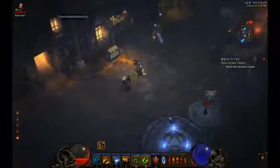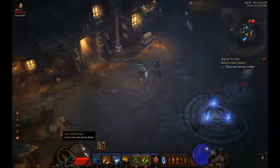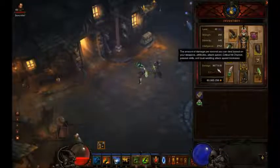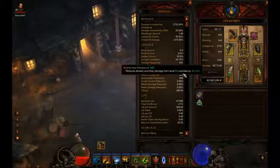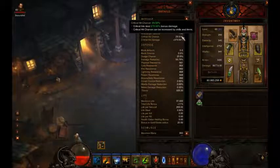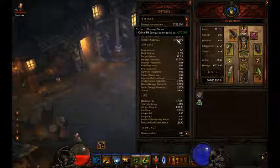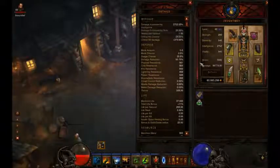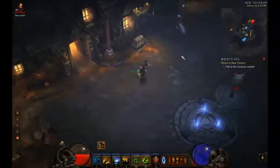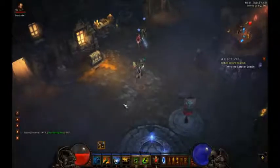Right now we have the four-piece Zunimassa's. Pretty good. Here's the build. Right now we have 37k health — that's pretty good. We have 86k damage normal, and about 850 resistances to all. 30% crit chance, which isn't that great but you could definitely get that higher with more money. And 370 crit damage, which is pretty decent for starting out. Altogether, we could probably do Monster Power 2. This is on Monster Power 2 on Inferno.